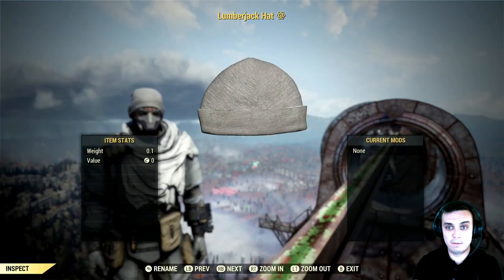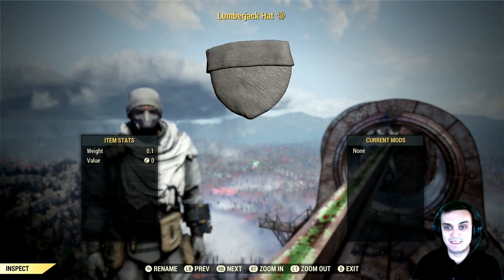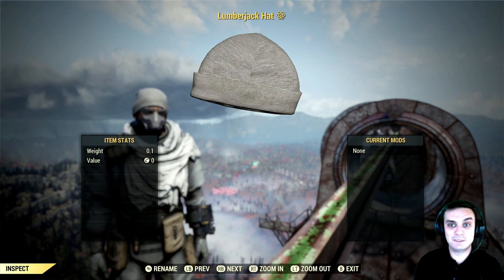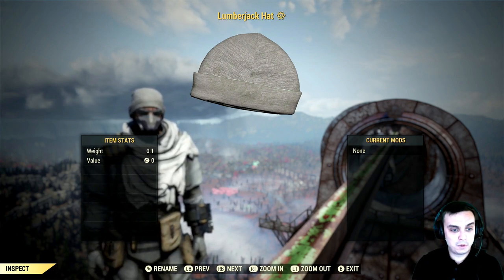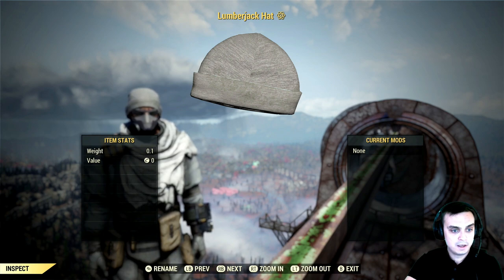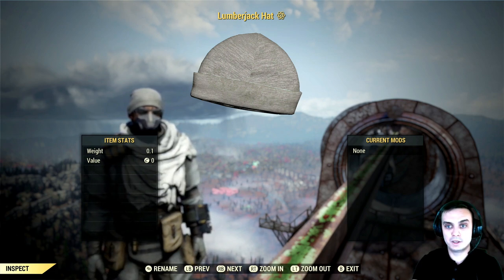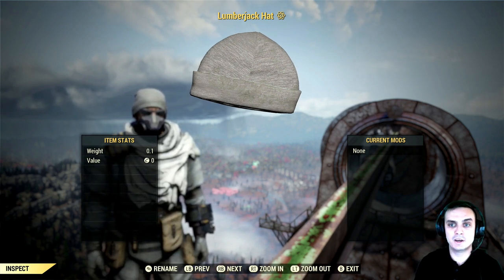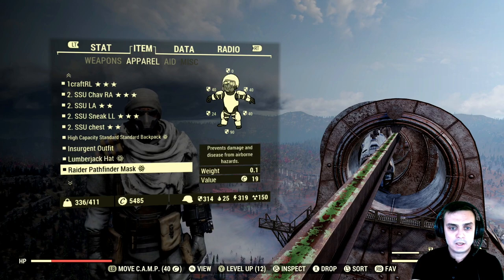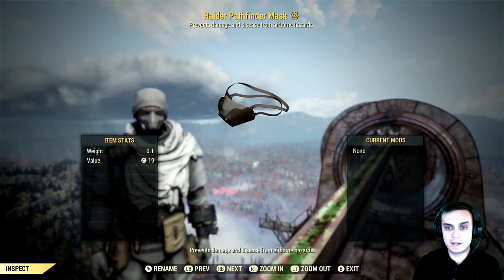Our second outfit is the lumberjack hat. I actually bought the entire thing just for the hat because I really love it. I got a good deal with a 50% discount. By the way, if you're watching this in June it's still up — it will reset next Tuesday, the 9th of June 2020. If you want to grab it, feel free — with the 50% discount it should cost around 400 atoms. This one is from the atomic shop.